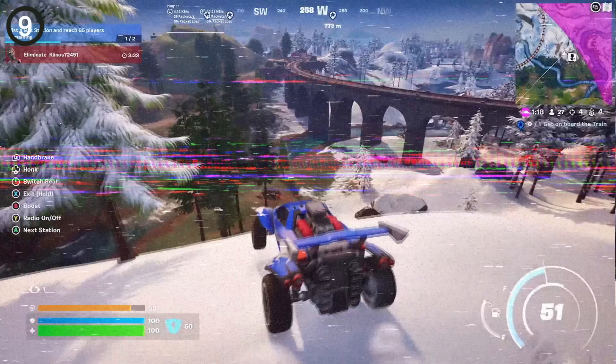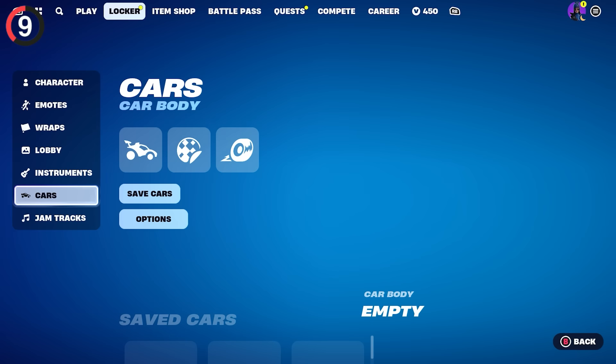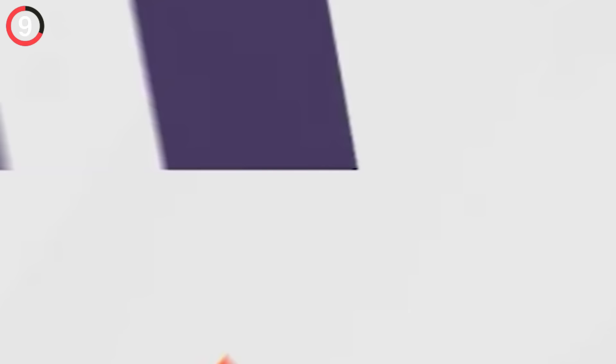No one is talking about the new car feature in your locker right now. There's a brand new design for the locker UI, and people are struggling to get used to it. While it looks simpler, there are mixed opinions. On the bright side, you can see your cosmetic types more easily — like emotes, wraps, lobby, and cars. Here you can actually choose a car to customize, throw on a decal and wheels to make it look good. This is intended for the upcoming Rocket Racing mode, but you can also use these in Battle Royale.